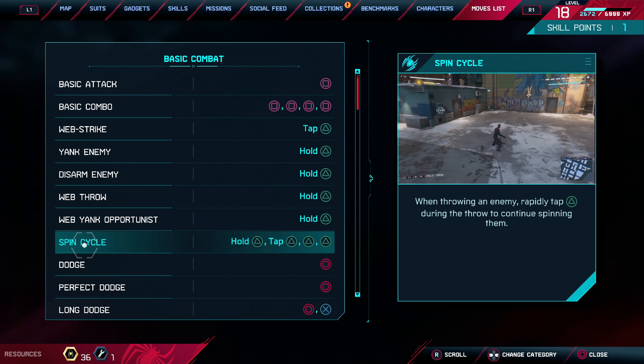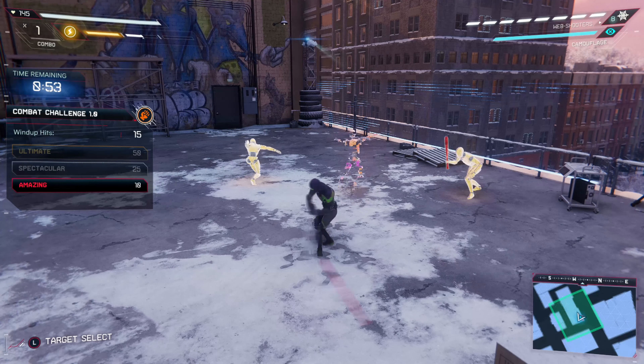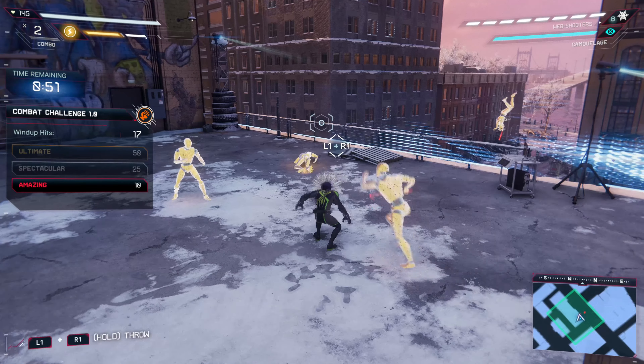Alright gamers, to reach the ultimate skill level you're actually going to have to do this one in two parts. Our first part here, we're just going to grab onto anything with L1 and R1 at the same time, or yank a weapon from an enemy by just holding the triangle button if you have that ability unlocked.